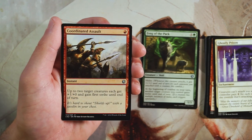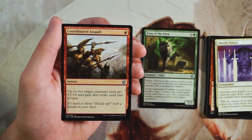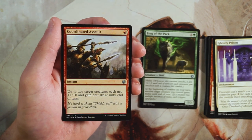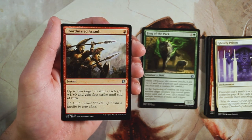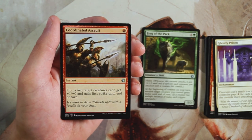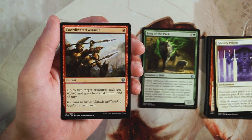Coordinated Assault is an instant for one red. Up to two target creatures each get +1/+0 and gain first strike until end of turn. This is a great combat trick — for one mana you're buffing two creatures and giving them first strike. I really like it, but it doesn't compete with Fang of the Pack, which is just a game-ender.